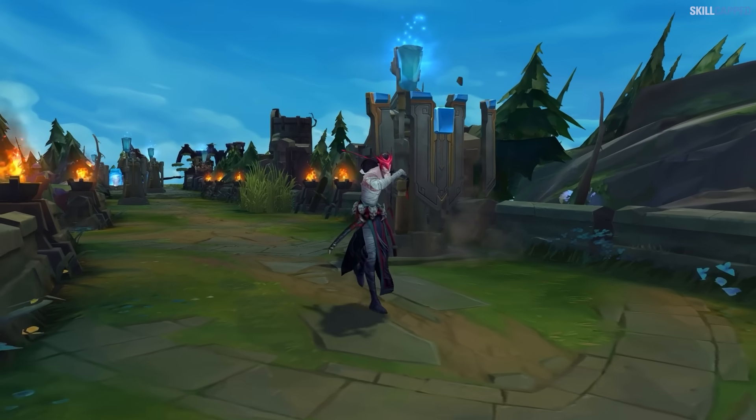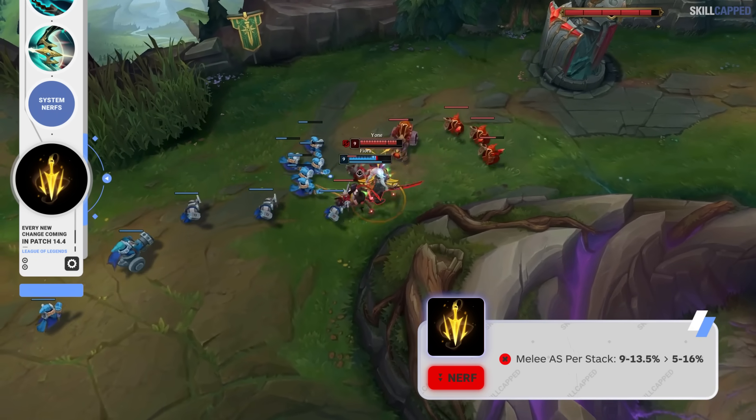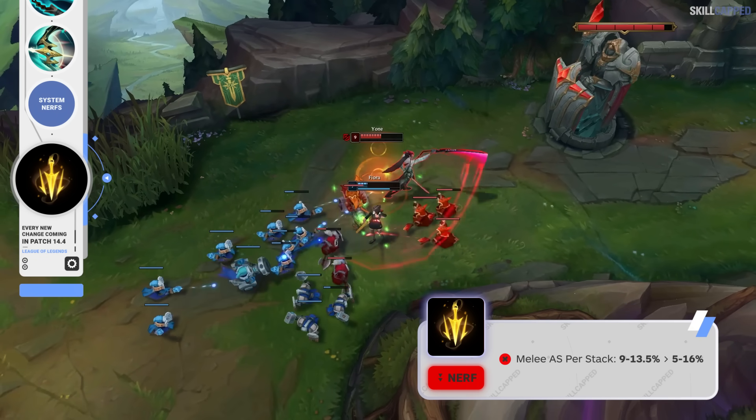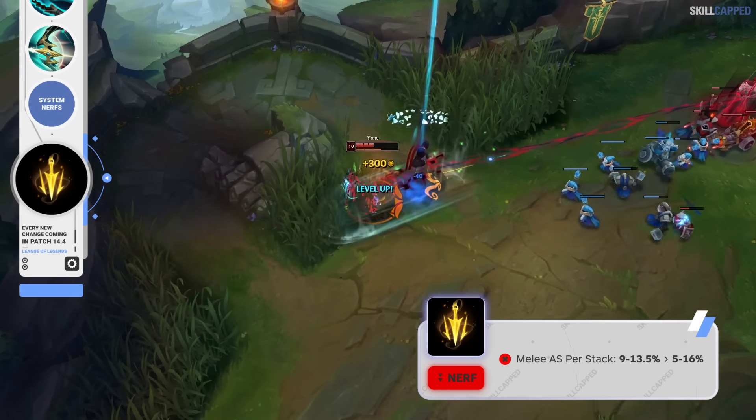There's just one rune being nerfed for this patch, with Lethal Tempo losing power on melee champions. Attack speed per stack is being reduced, going from 9 scaling to 13.5% down to 5 scaling to 16% — so a nerf in the early game but a buff later on.